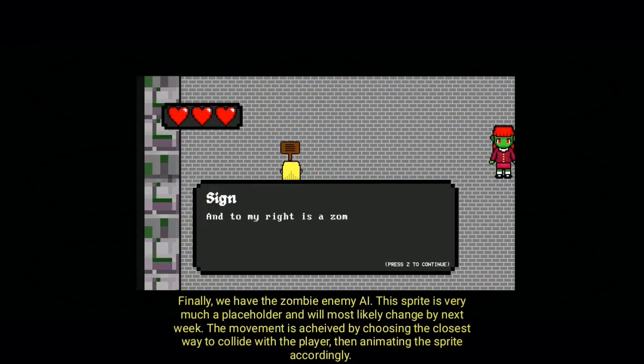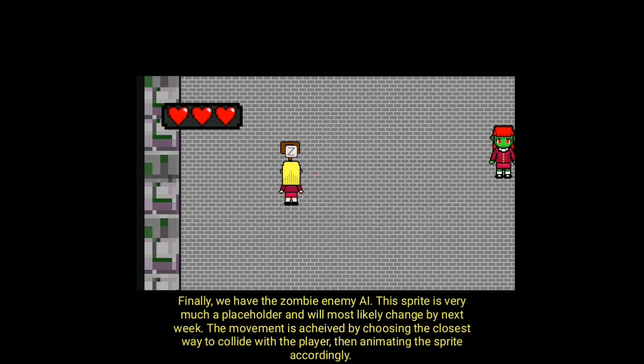Finally, we have the zombie enemy AI. This sprite is very much a placeholder, and will most likely change by next week. The movement is achieved by choosing the closest way to collide with the player, then animating the sprite accordingly.